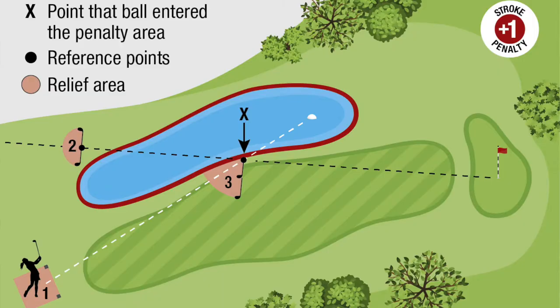Option number two: you can take a drop out of the penalty area and go as far back as you want from the point of entry, in line with the flag. Option number three: in the event that you have a penalty area marked with a red stake, you can take lateral relief from the point where the ball last crossed the edge of the penalty area, but within two club lengths. That is an important thing to note.